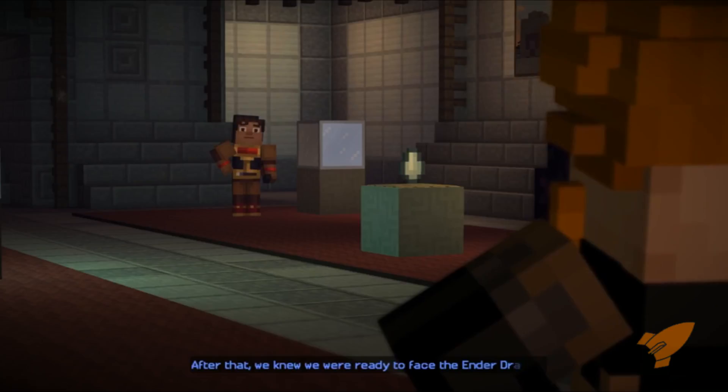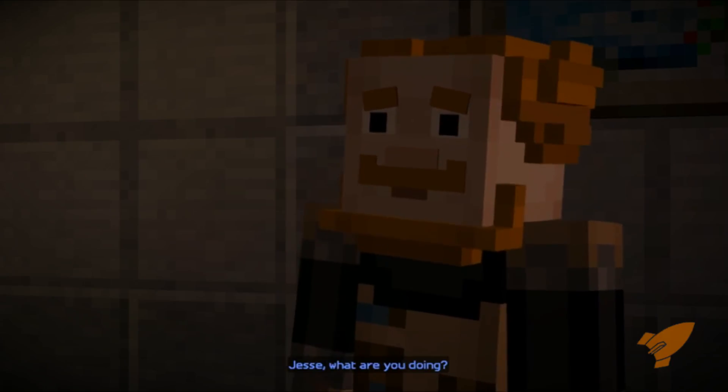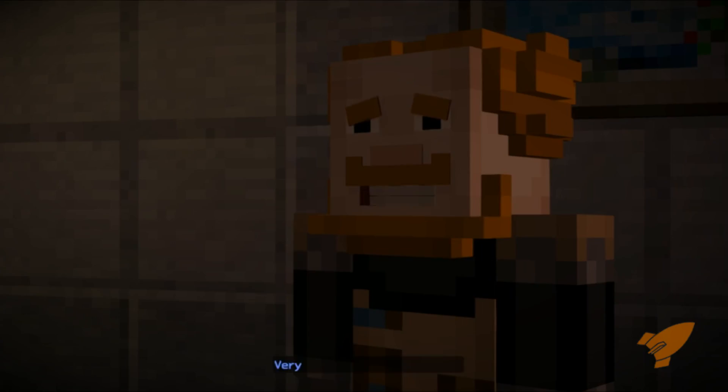After that, we knew we were ready to face the Ender Dragon. Jesse, what are you doing? Taking this really cool, rare item? We might need it to unlock that door. Very well. Just be careful with it.